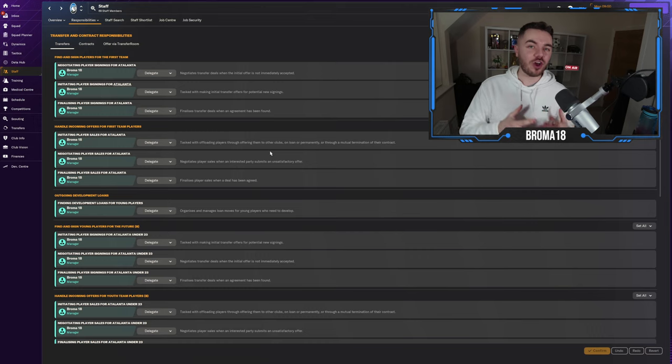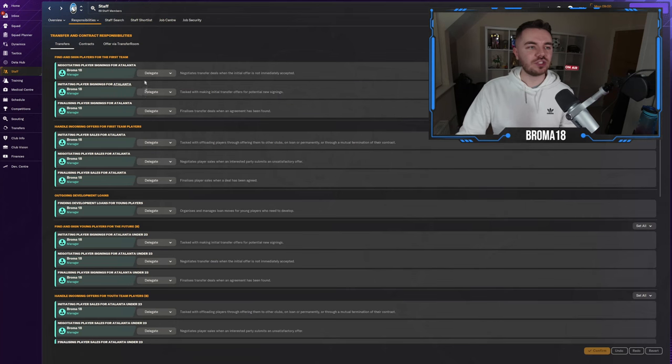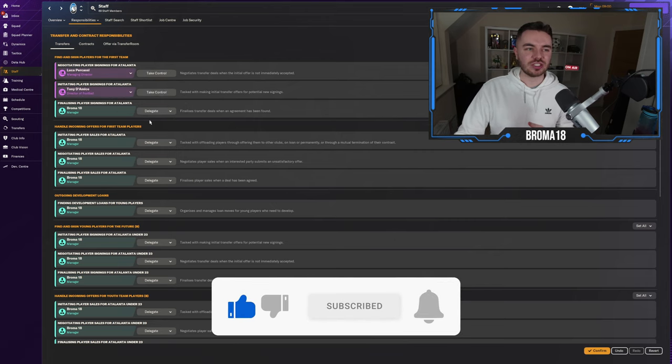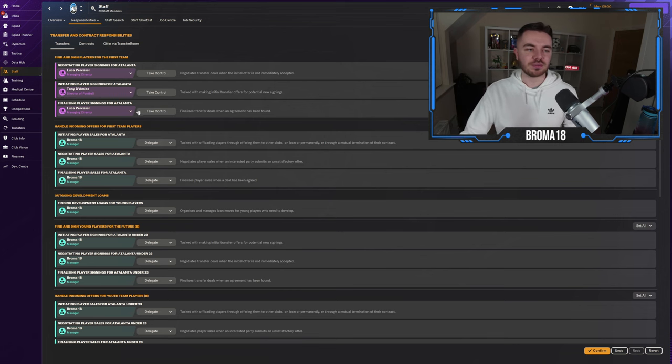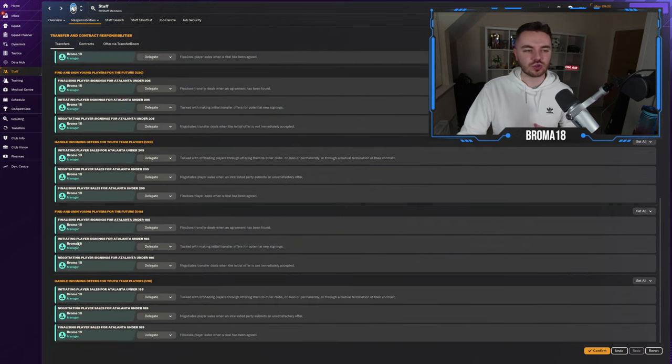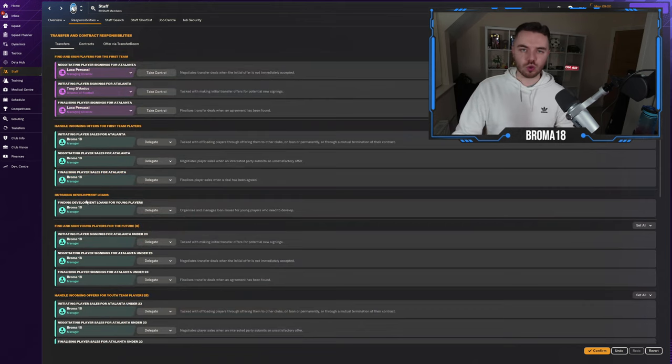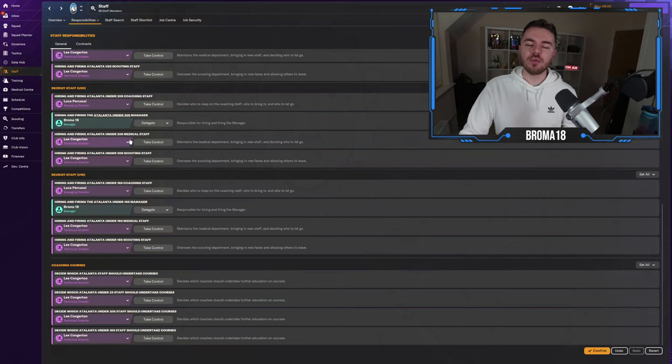The same goes with transfers. Maybe you want to be a head coach rather than a manager, and want everyone else to handle contract negotiations and identifying players. You can do that — delegating negotiating player signings, initiating player signings, finalizing player signings. If you scroll down the list you'll find options for young players, under-20s, outgoing players, and more. It will take a couple of minutes to go through this menu, but once done it'll be a far more streamlined and easy process.